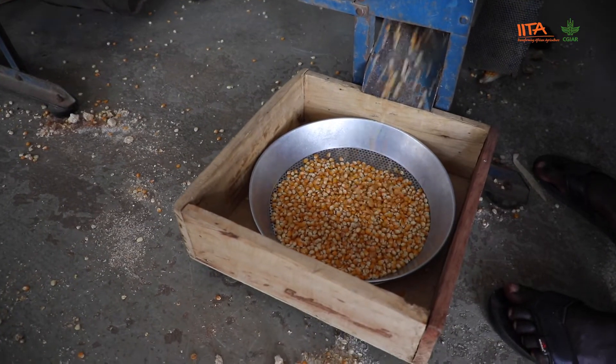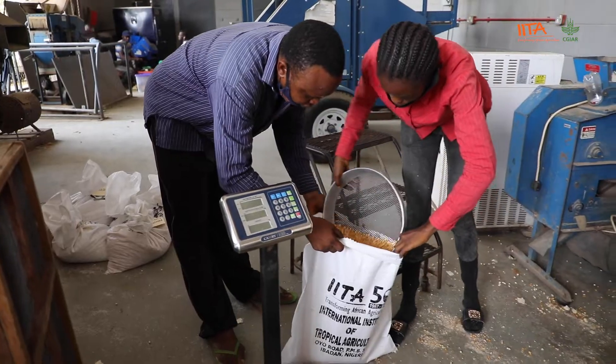From there, the maize starts growing until it reaches physiological maturity. Once it matures, you may have your shelling at the ground. You need to shell, you need to clean, you need to bark, and you need to rebrand.